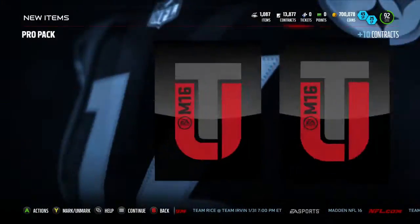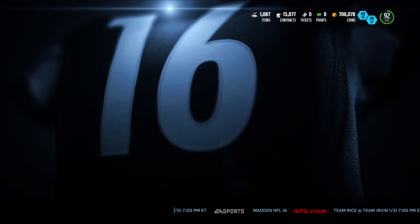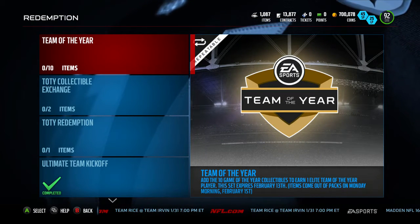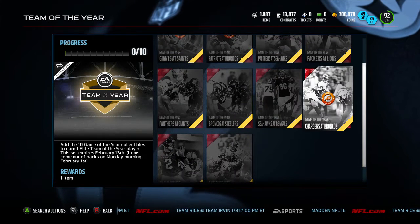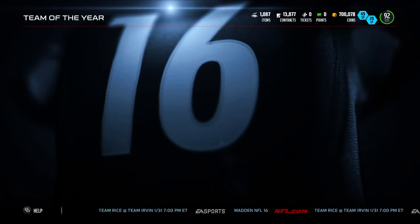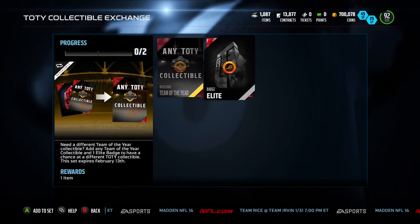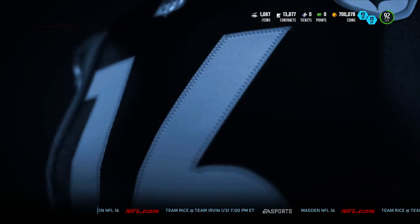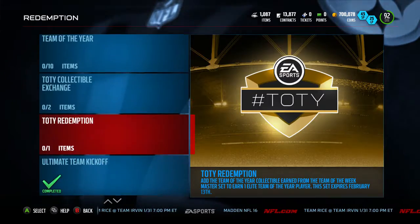I don't know if there's any sets to get like special edition 99s or anything of that sort — we can always check them out. So this is the Team of the Year set: you need 10 game of the year collectibles, specifically each one, and you get one elite Team of the Year player. They come out of packs on Monday morning on the first. There's also the Team of the Year Collectible Exchange — you need any Team of the Year collectible and an elite badge to get a different collectible — and then the Team of the Year Redemption where you complete all the solos for the Team of the Weeks every week and it gives you a free Team of the Year player.